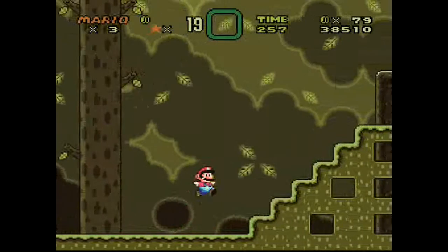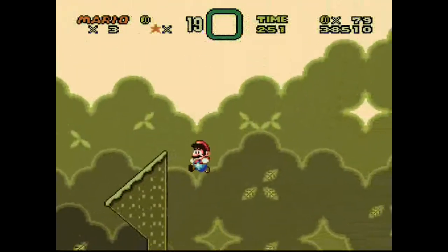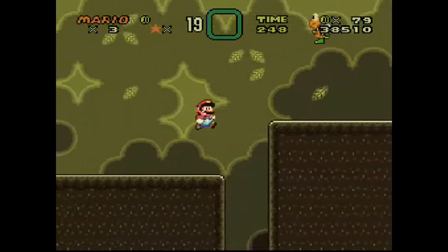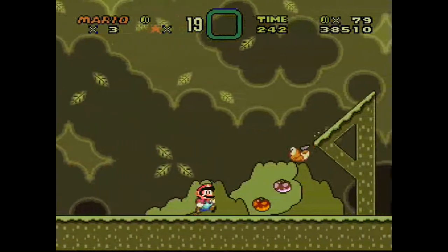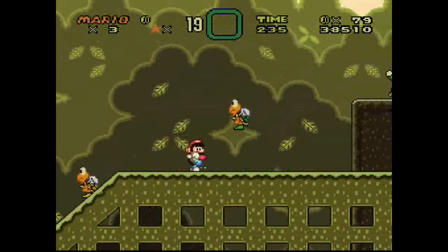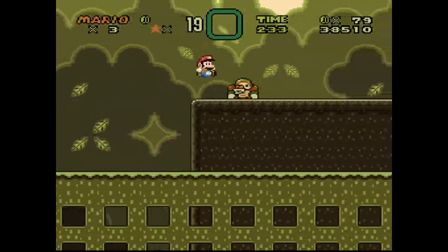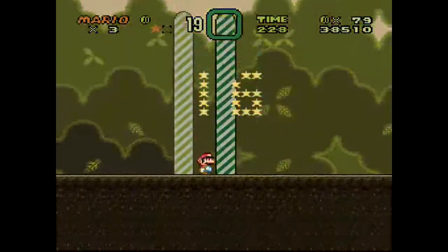I guess I could've used the springboard if I would've remembered to bring it over there. Whoops. I'd really like to show what's up there, but I don't feel like going back now after I just replayed the first portion of the level, even if it is fairly short. These stages are really short, but they're really well designed. I thought that was gonna be a high-jumping Koopa from the way it entered into the screen there. And that's the level.